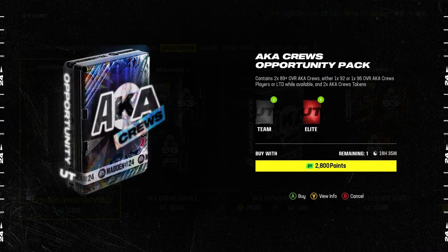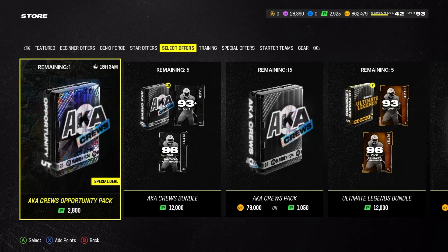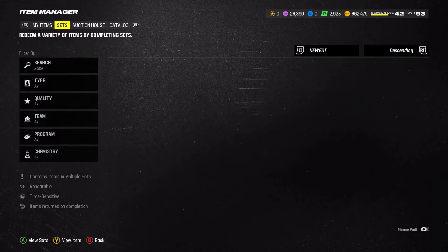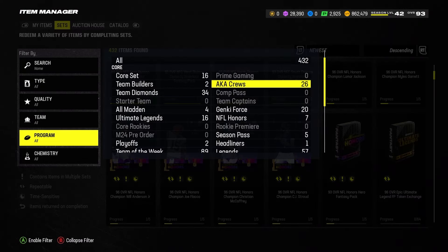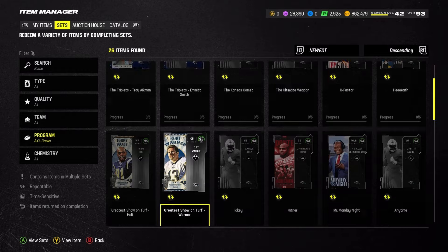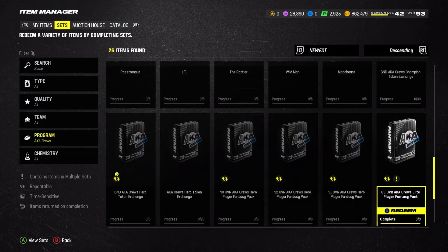So we're gonna open this AKA Cruise Opportunity Pack, which contains 289-plus overall AKA Cruise players, and then either a 192 overall or 196 overall AKA Crew player. You can also get an LTD while it's available — when I'm recording this, the LTDs are still available. You also get two AKA Cruise tokens. If you go into sets and go to AKA Cruise...